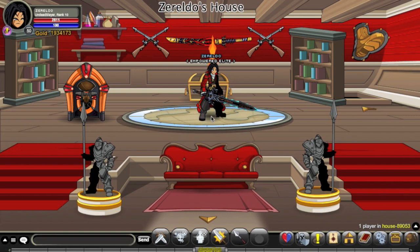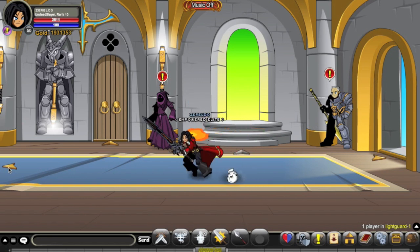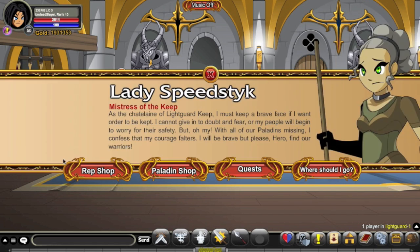Just sit back, watch, and enjoy some fun versus the Undead. Now, to get this class, you actually have to get Rank 10 Doomwood, and come to Light Guard Keep. Rank 10 Doomwood may sound like a bit of a pain, but it's a really good Rank 10 to get, and I'll show you why.